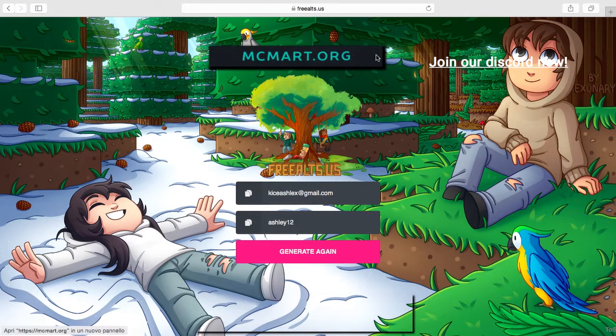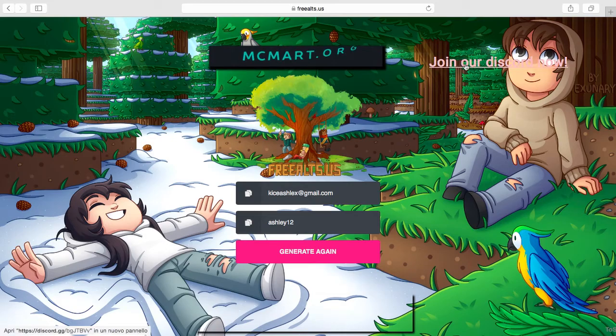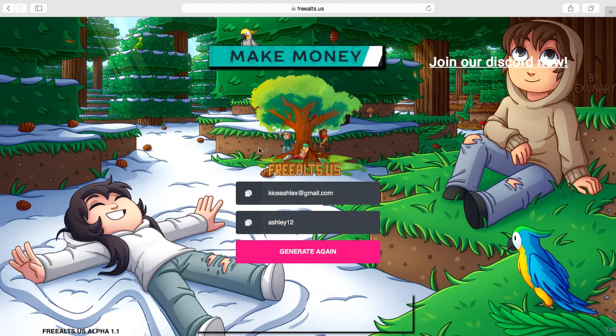There are some other links on the page I haven't checked out yet. You're probably thinking these accounts don't actually work, so I'm going to show you. I'm just going to copy and paste these two things - the email and password - into my Minecraft launcher and show you that they actually do work. I'm positive this account works, so let's go check it out.